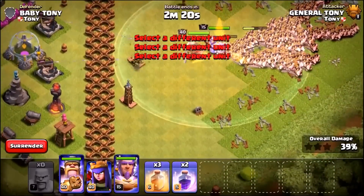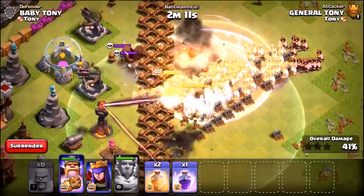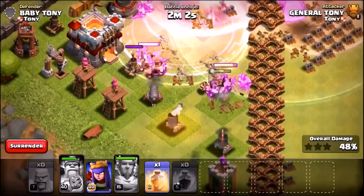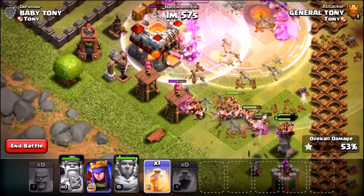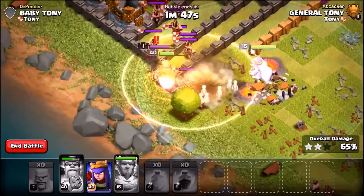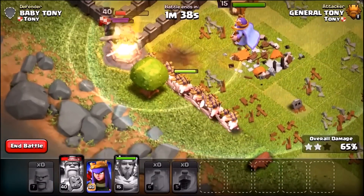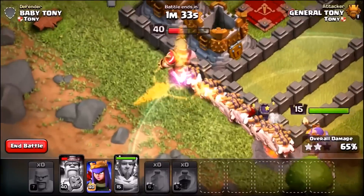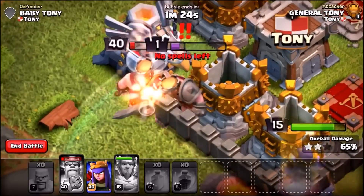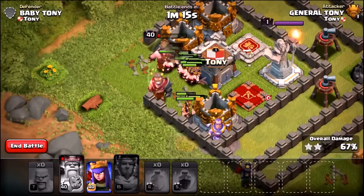Barbarian King taking the lead, Grand Warden going in — they're going for the Tesla. There goes the Rage Spell, Heal Spell going in just behind to keep the barbarians alive. Oh no, big bombs going up — Grand Warden's ability has just been used and they've made it through! So many barbarians have made it through this time. Heal Spells going down to keep them alive, there goes the Barbarian King's ability. The Great Wall of COC isn't really holding up too well. Barbarian King and his little footmen are slowly getting taken out by the Eagle Artillery — we must have lost about 100 barbarians there, pretty damn insane.